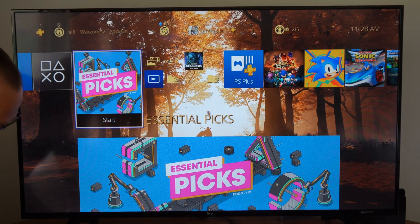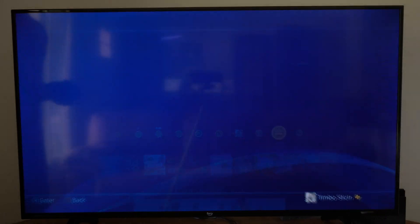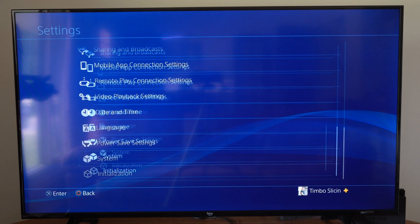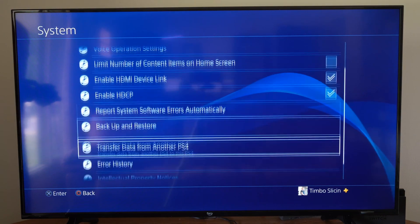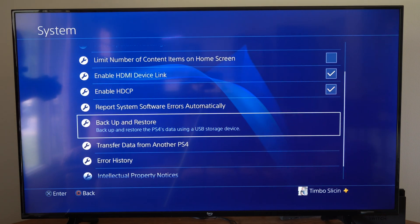I'm going to plug this into the front USB slot. When that's plugged in, go to Settings, then scroll down to where it says System, then go down to where it says Backup and Restore. This backs up and restores the PS4's data using a USB storage device.